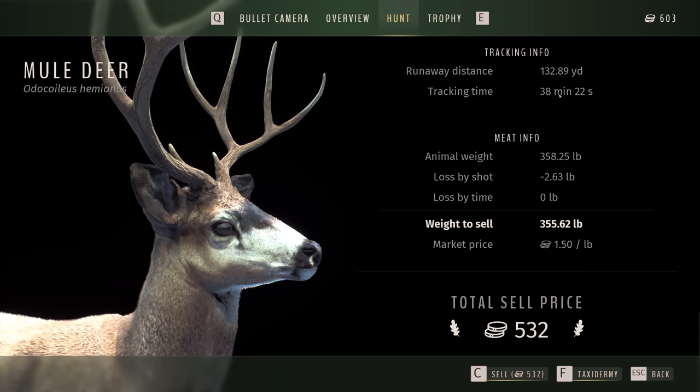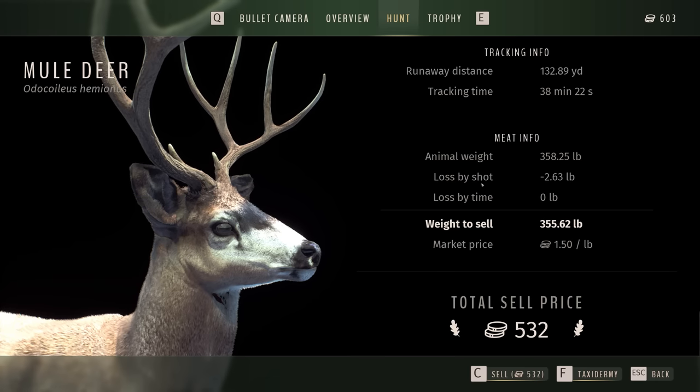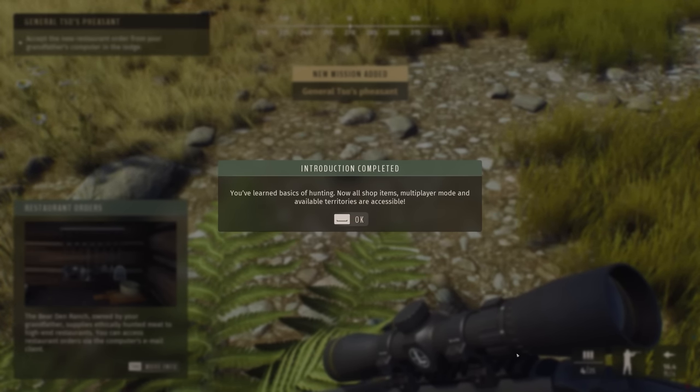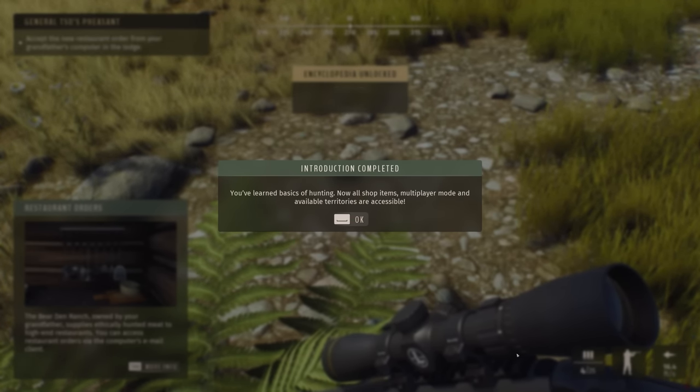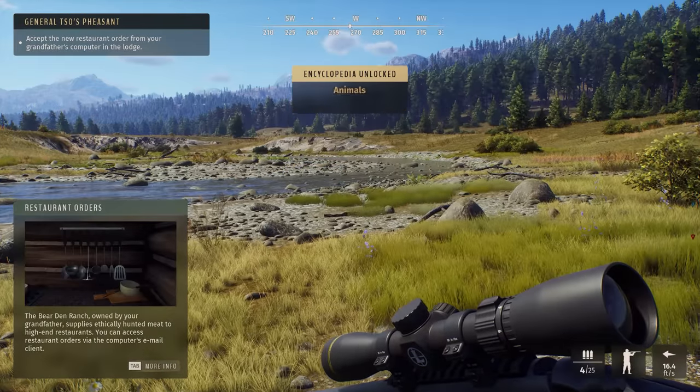Hunt info right there — tracking time way too long. Was it 38 minutes? I don't think so. We sold him. Introduction completed — you've learned the basics of hunting. Now all shop items, multiplayer mode, and available territories are accessible. There you go — we shot a mule deer. Restaurant orders: the Bear Den Ranch owned by your grandfather supplies ethically hunted meat to high-end restaurants. You can access restaurant orders via email. Very cool.